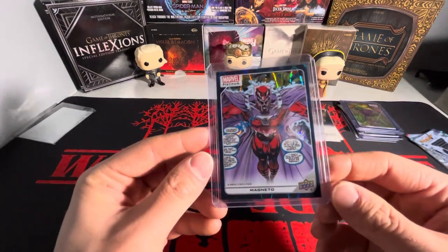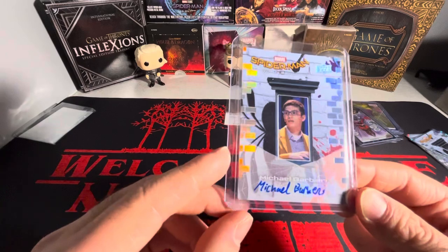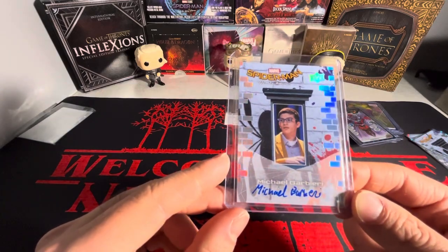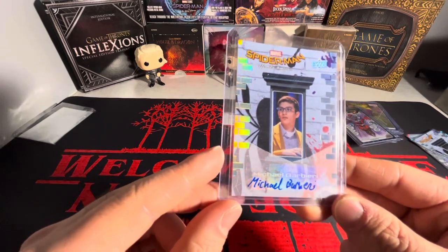We have Green Goblin on the blue tracks number 499 — absolutely love that artwork. We have another Magneto on the teal wave. Last but not least, we have a Spider-Man Homecoming autograph — Jason Barbieri from the movie.